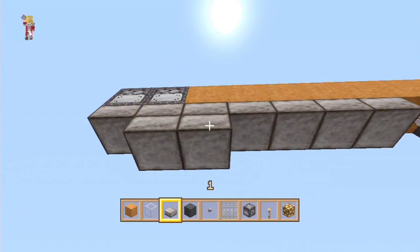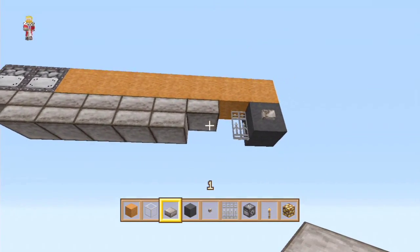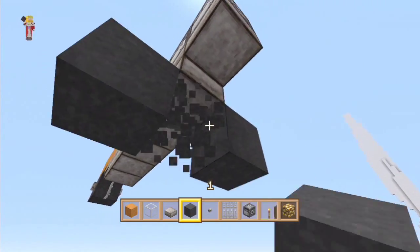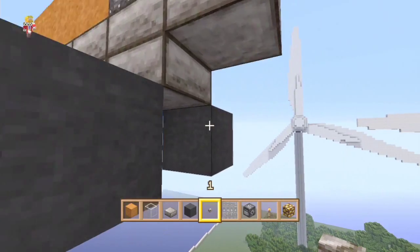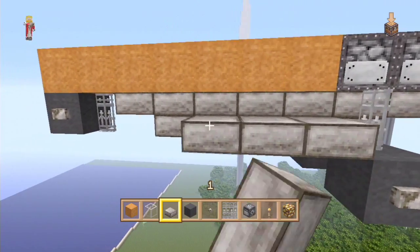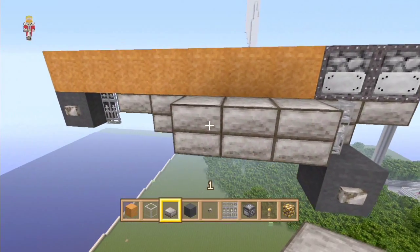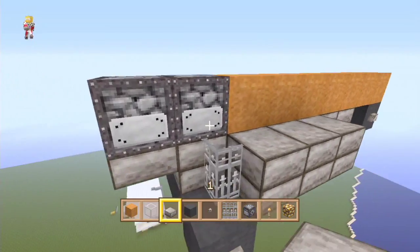Now we can go underneath here one block back from the front and double up like that, leaving an incline on each side. For the front wheels, we're going to do out like this with a button on either side, then iron fence on top of each other like that, and then double up on three slabs on each side. This is going to be the start of our wings - this is what's holding our wings to our plane.